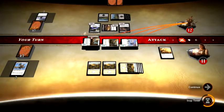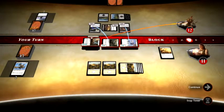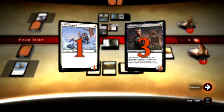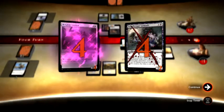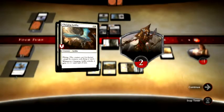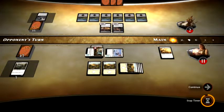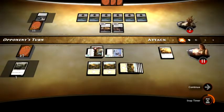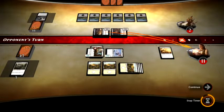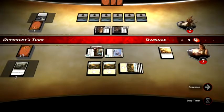So he becomes a 4-4, my Flyer becomes a 10-10. He is going to block my ground creatures — one of them will die, the other one will live. That one is going to be the one that gets dead. We actually both trade, and he will take 10 damage. I have nothing that can block, he's going to swing for four. Totally fine, nothing I can do about it. So four damage.